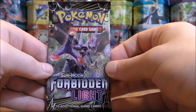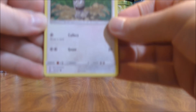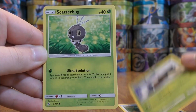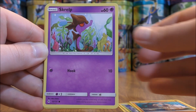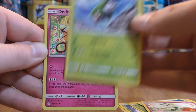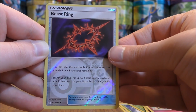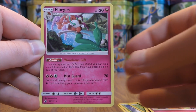Naganadel pack now. Pack starts with Bunnelby, Snover, Scatterbug, Rockruff, Skrelp, Water-type Energy, Floette, Skiddo, Dedenne, Reverse Hollow of a Beast Ring — rare reverse hollow. And the final card would be a Floorgis.